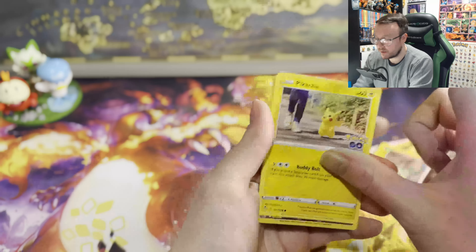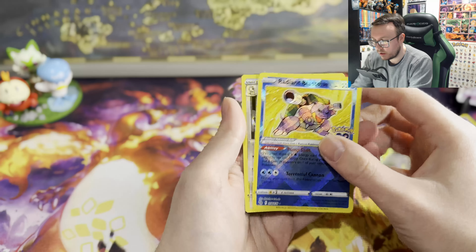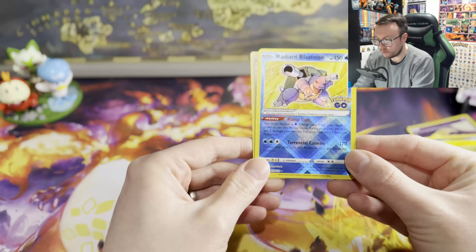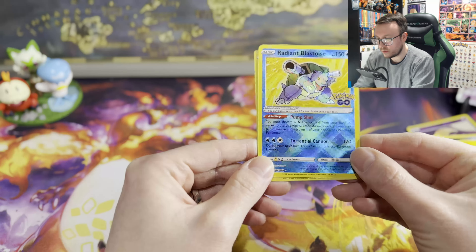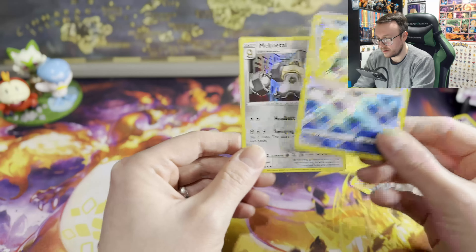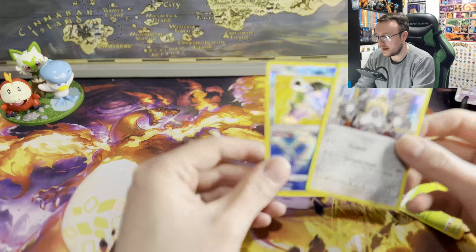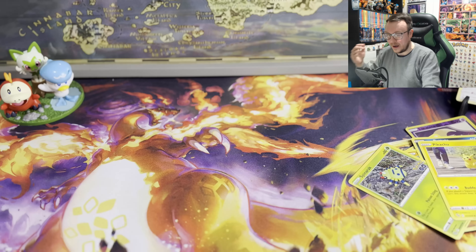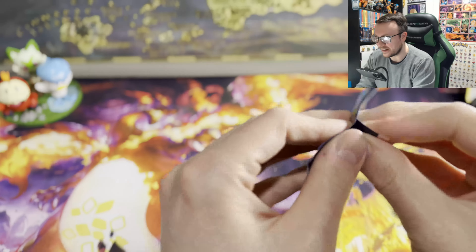Notice the yellow shoes as well — see, look at that. Radiant Blastoise! I've got a double banger! Wow, wow, wow — there's sparkles on that, someone has kaleidoscopes — that's what it looks like! And a Melmetal holo — a double banger on the second pack!